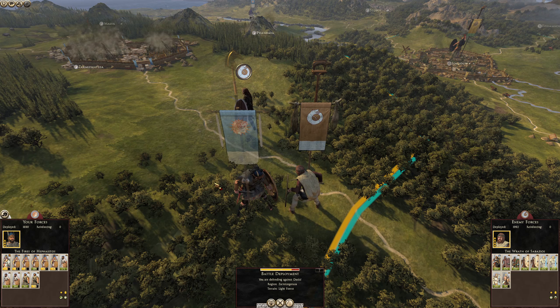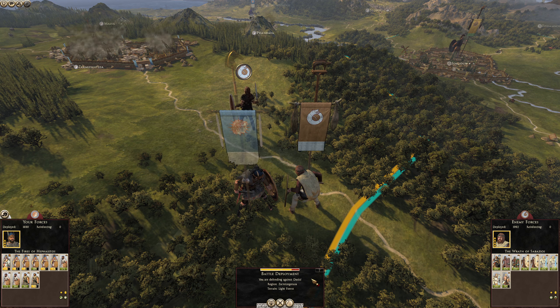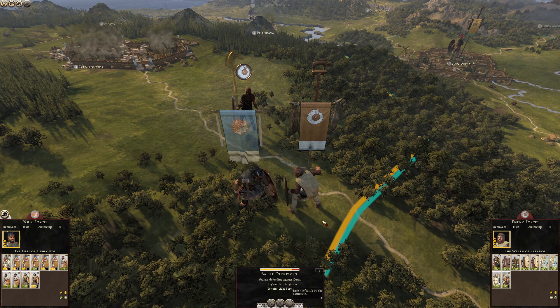We're picking up where we left off last time out. This Dacian Tribes Army has attacked — I don't know whether it intentionally attacked this army or if it was on its way to Zarmia Zagatouza. It doesn't say that we ambushed them or they had an ambush foiled, so maybe they did know we were there and attack us. Anyway, we will fight the battle.